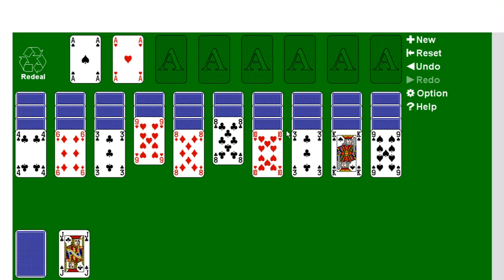Hello, this is a video on how to play Emperor. Emperor is a one-player solitary game, and you will need two 52-card decks. What you do is you shuffle the two decks together.